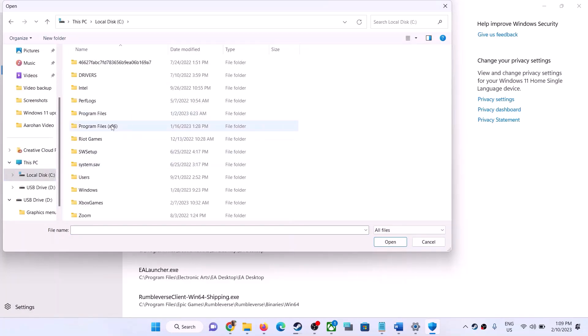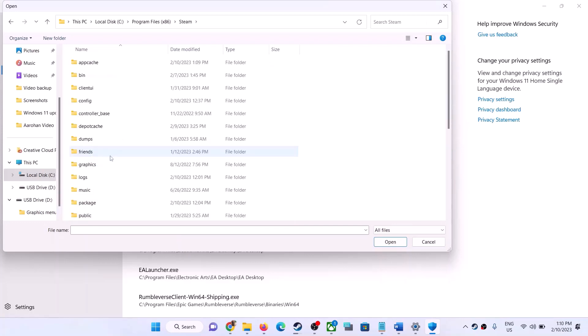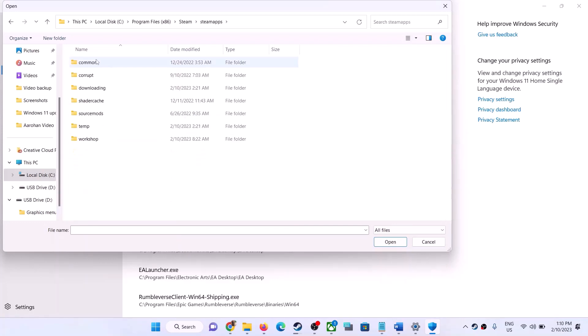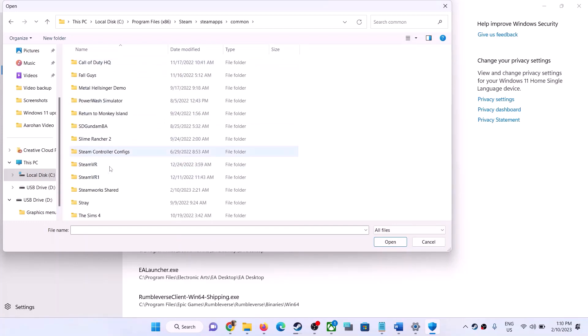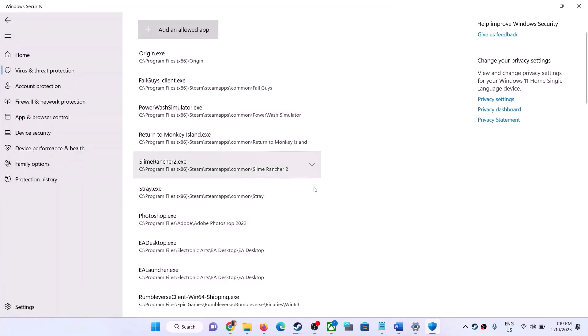If the game is installed in the C drive, open Program Files (x86), then open the Steam folder, then SteamApps, then the Common folder. Find and open the game folder, select the game EXE file, and click Open. Once the game is added, launch the game. Game Pass users can skip this step.